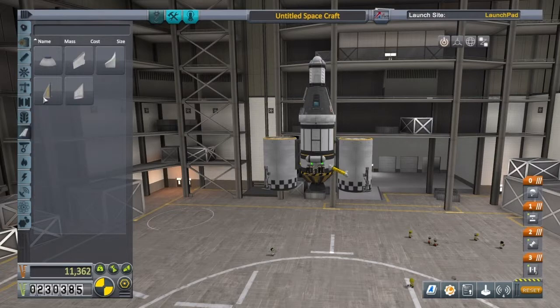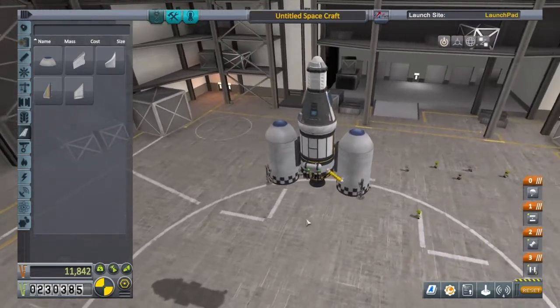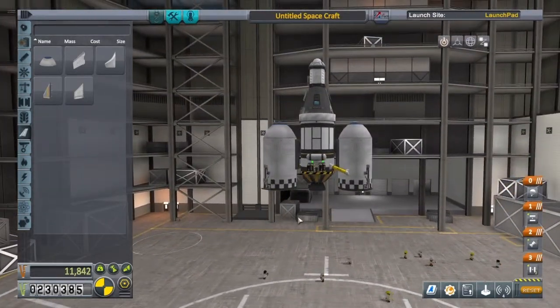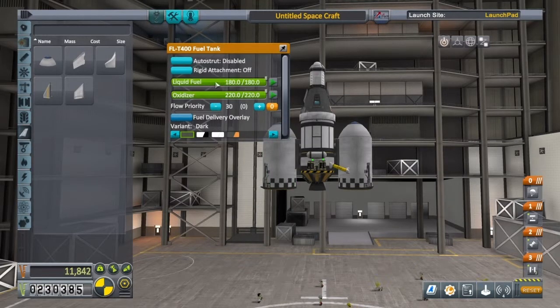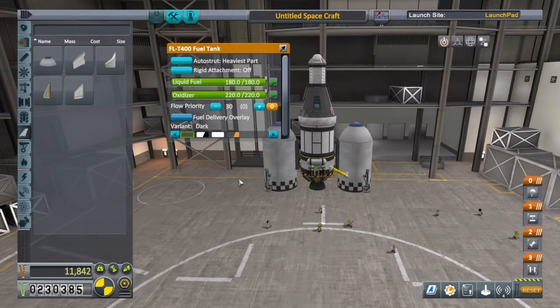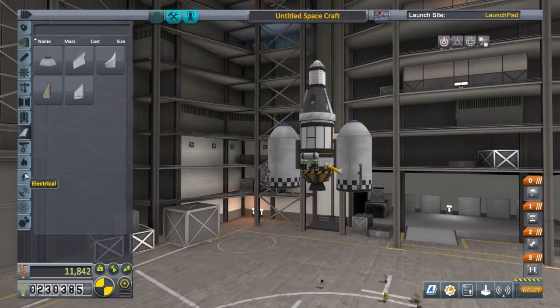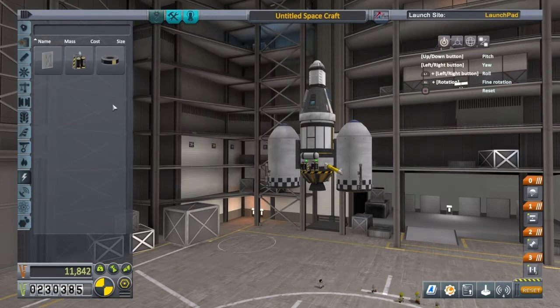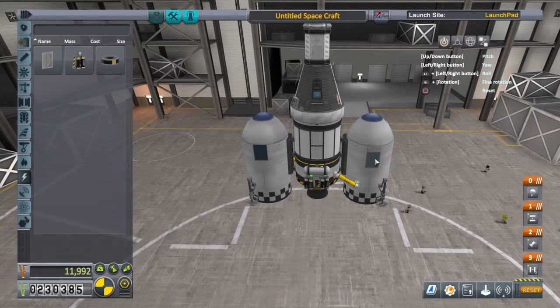Let's go to aerodynamics. If you've got the strut and go into settings, turn on advanced tweakables. Now when you press square on a part, you'll get this little option here to have auto strut. I'm just doing it to the heaviest part, but it depends on your build. I'm also going to stick a few more solar panels on, just so the sun can catch us from all different angles when we're in space.